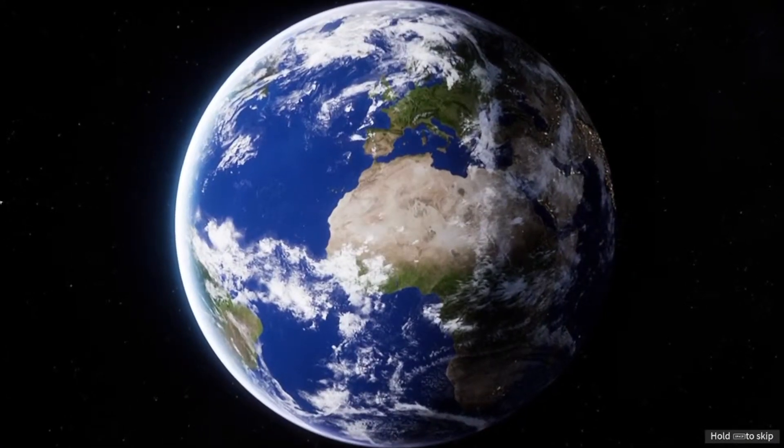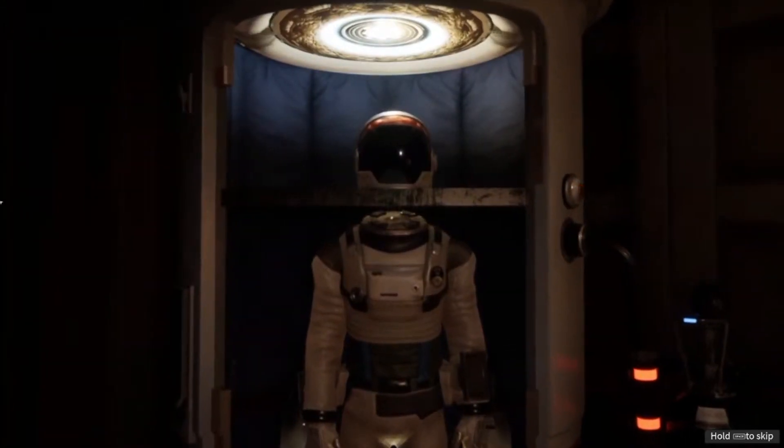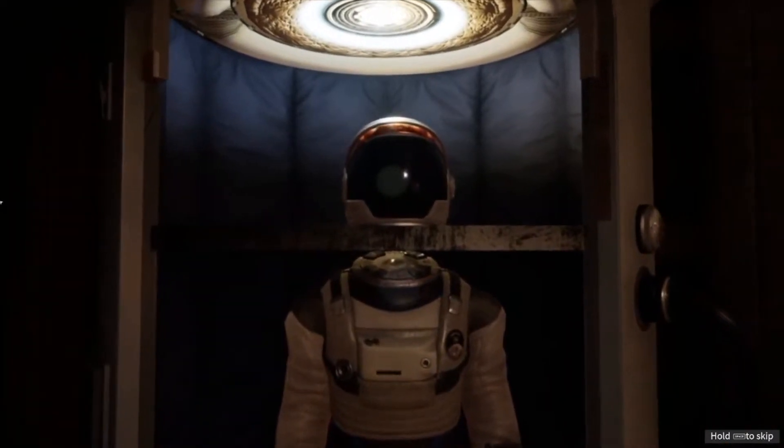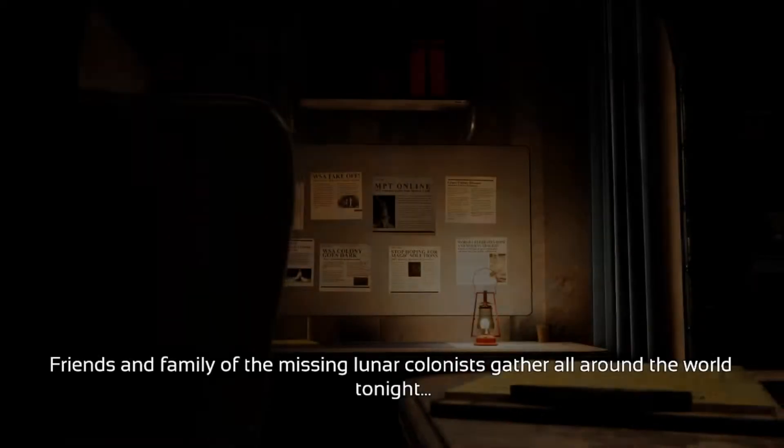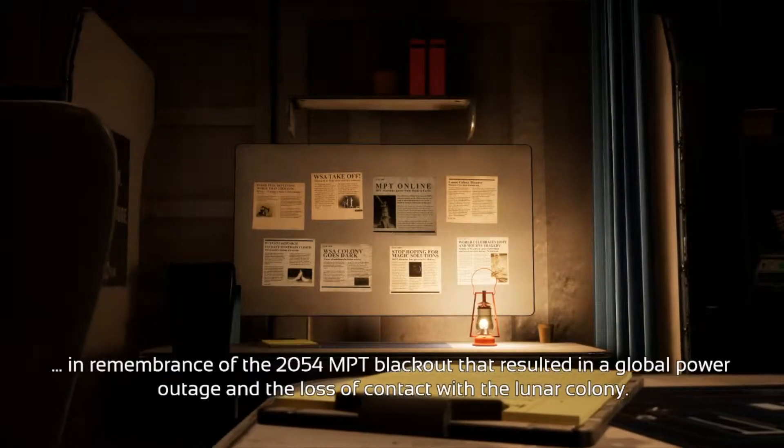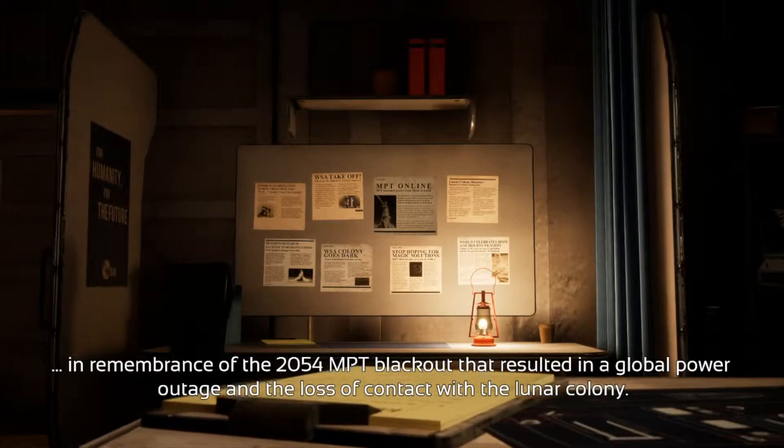It's 30 years in the future, and humankind has messed up the planet's environment so badly that they decide to microwave it from space. This of course goes wrong, something fails, and you're sent alone to the moon 5 years later to investigate. Yep, us humans just ain't getting any smarter in the next couple of decades.